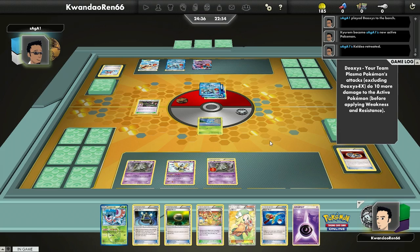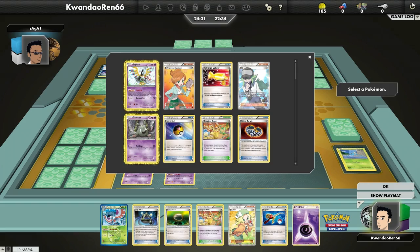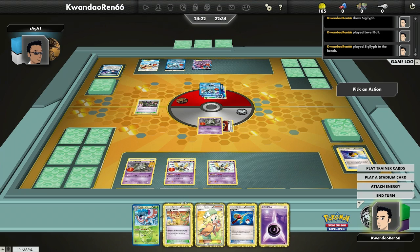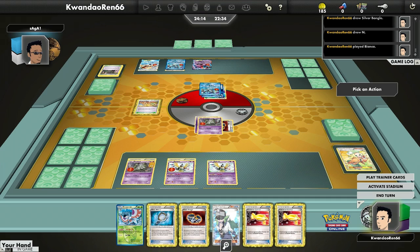He puts down a Deoxys and has the Virbank Laser. He just needed the Virbank Laser and the Keldeo — the Deoxys was overkill, but it does ensure he can knock out a Trubbish. He is letting me know that he knows what's up. I'm going to Level Ball and get a Sigilyph to put tools on, put the Experience Share on that Trubbish, drop an energy, Super Rod to get a Colress back, and draw into more tools. That's what this deck is about — chalk it full of tools.